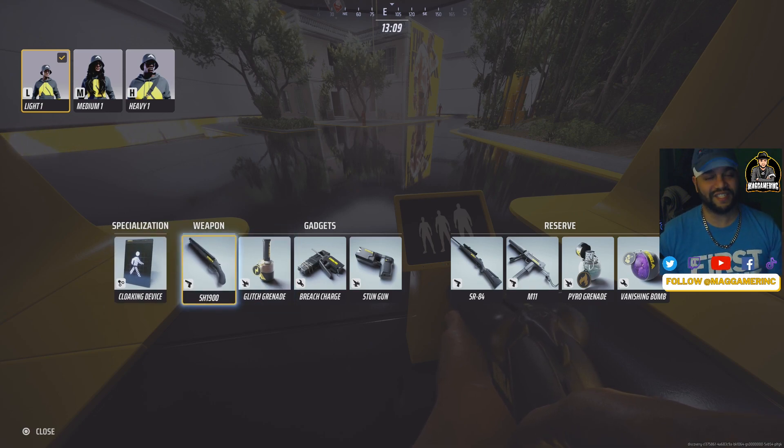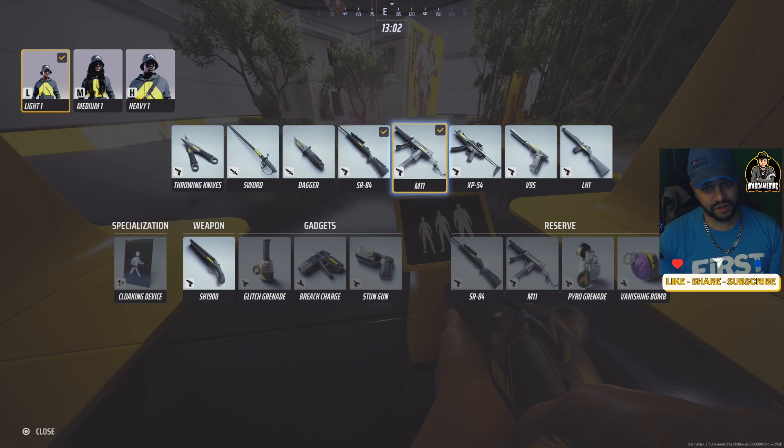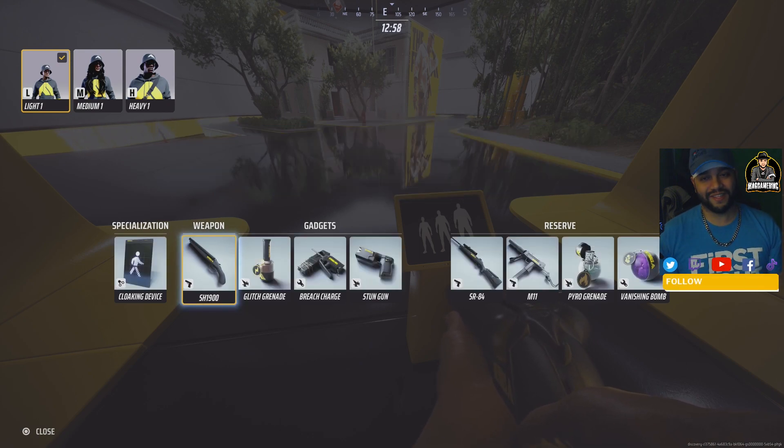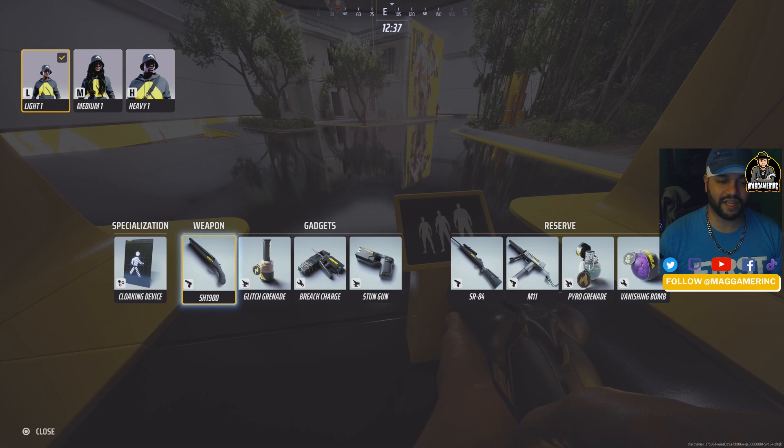We'll start off with the shotgun. The reason I'm bringing this up is because it is the best for Light — it's just the best. After the shotgun we can debate what else is good, but this shotgun is number one. Two shots will basically kill off mediums, then just melee them after. Against heavies you can take more than 70% of their health, and from there you reload, throw a grenade, or do something to cause a disturbance.